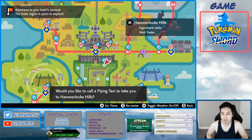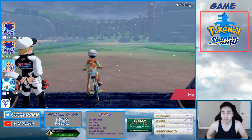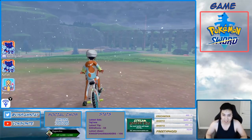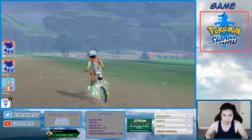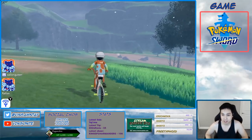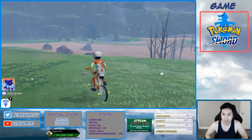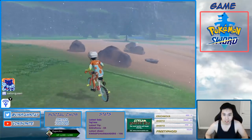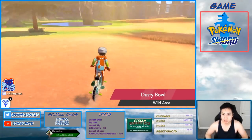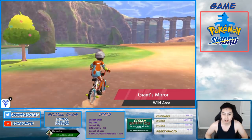Let's go to Hammerloc. I'll start from scratch and show you exactly from here so you guys don't get lost. What we want to do is go to that corner you see straight ahead. The place is called Stony Wilderness, so we're gonna make our way here past Dusty Bowl.